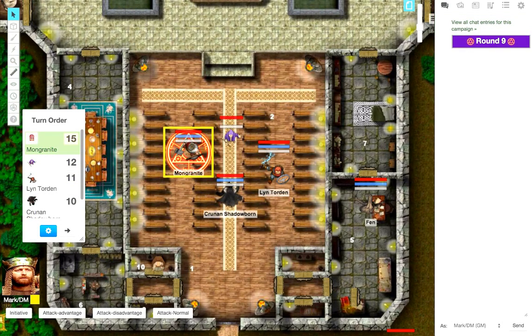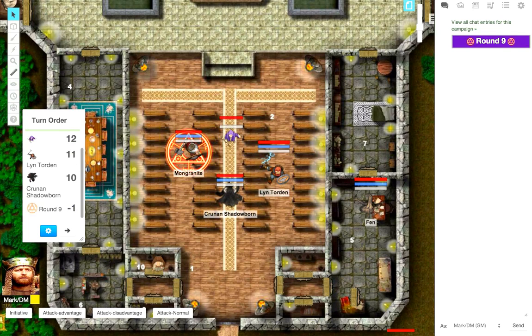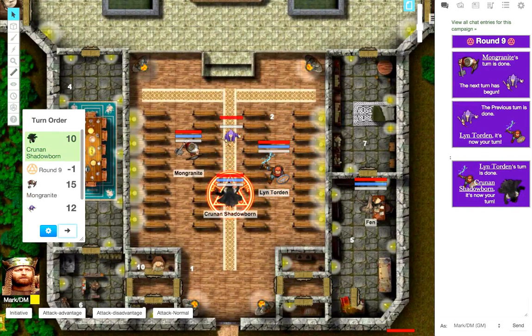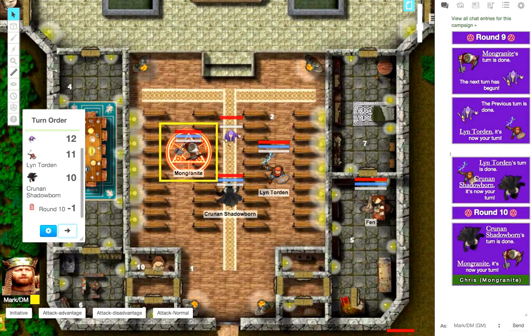You may have to redo the turn order — now we have the correct order: Granite at 15, bad guy at 11, 10, and so on. I've been playing with it so it's already on round nine. Once Granite is done with his turn, just hit the arrow and the glowing token will move to the next person. In the chat window you'll see that Granite's turn is done and it goes to the next person — it makes combat go a lot more smoothly. The nice thing is that it tracks rounds, so you'll see 'round 10' both in the turn tracker and in the chat.